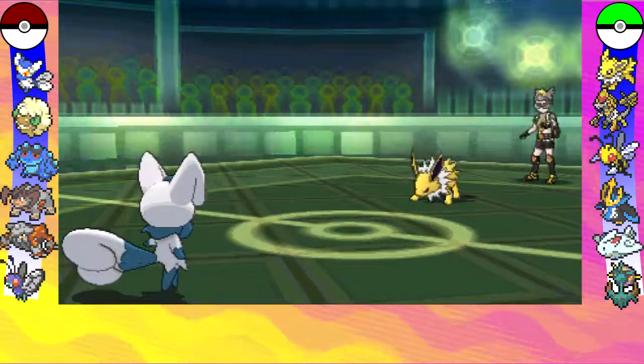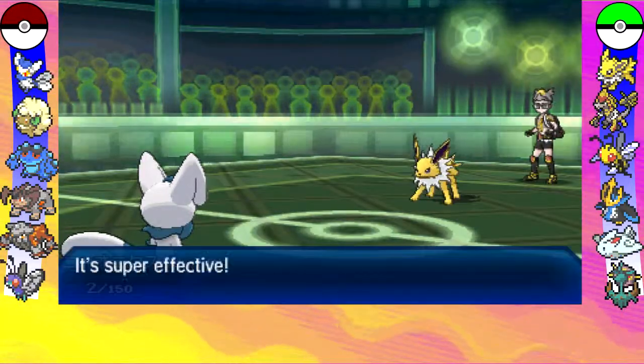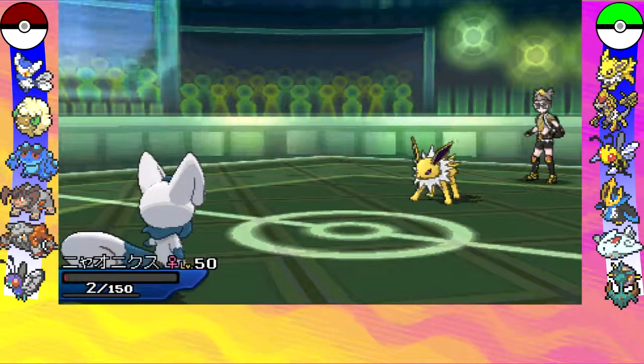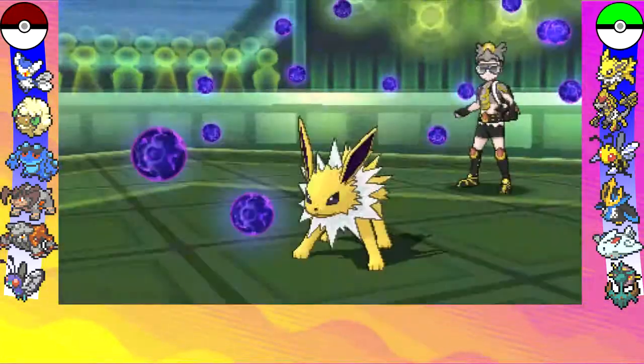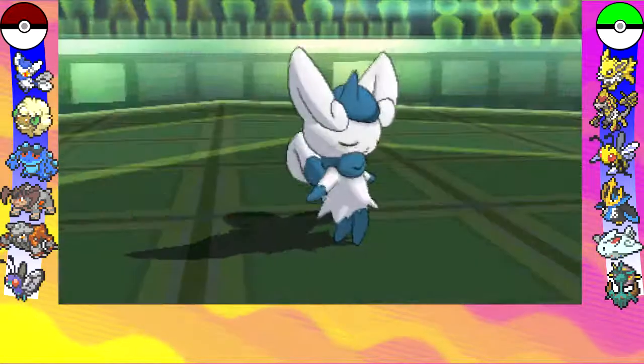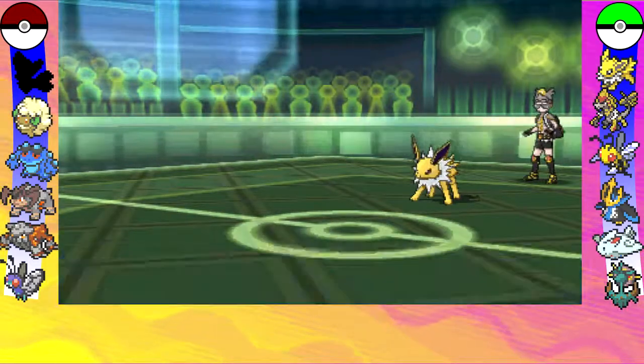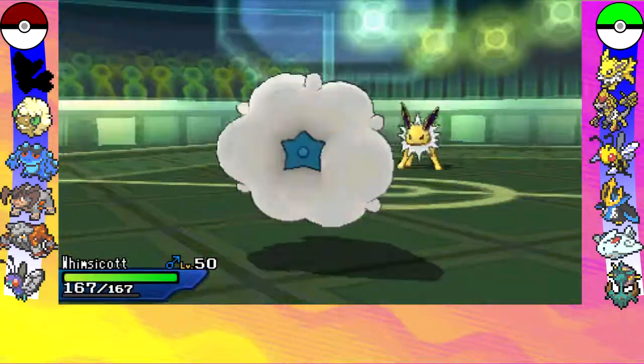Immediately I already make a big mistake, completely forgetting that Jolteon has the ability to learn Signal Beam. Luckily I am able to survive it with only 2 HP, but unfortunately I do carry the Life Orb, which means I'm going to get KO'd right away, but at least I was able to pull off a Psychock just before I went down.